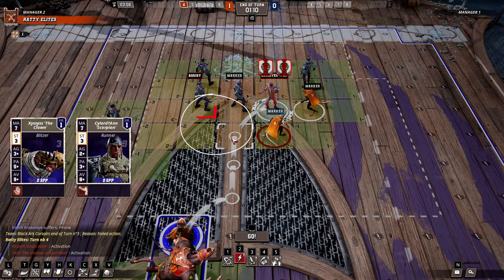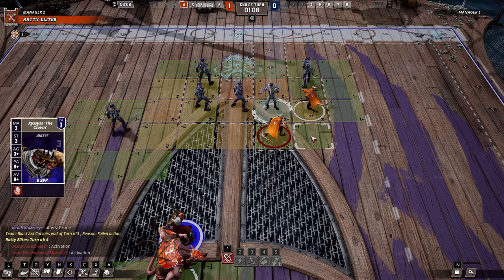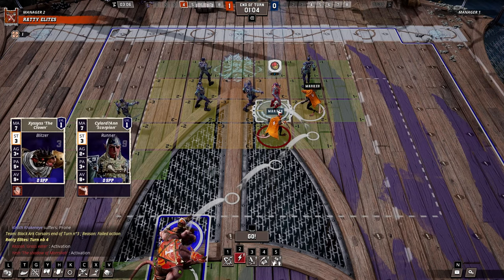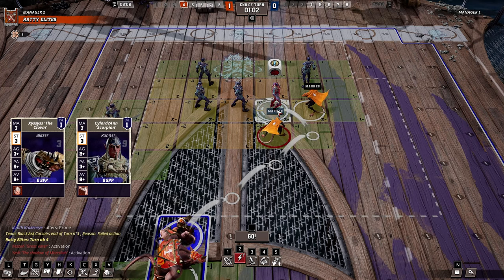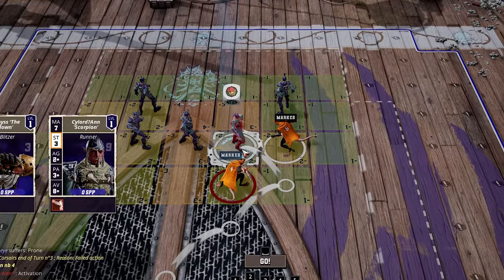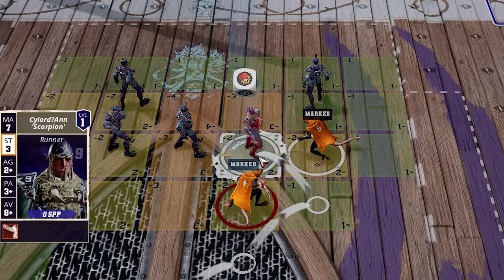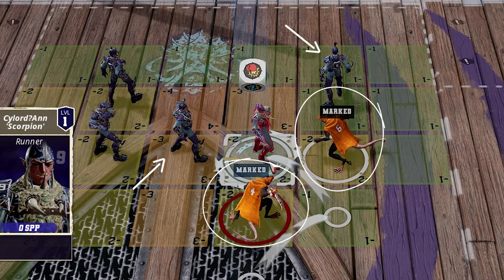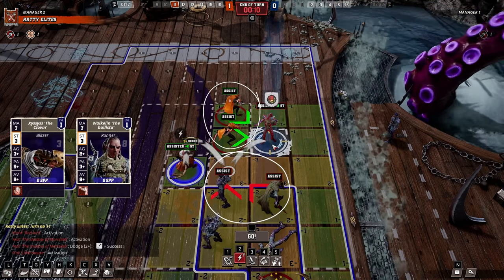This is why it's important to micromanage your angle of approach and to specify where you're standing when you attack, as positioning will determine who's actually assisting and who's left behind, ultimately impacting how many dice are rolled and your chances of success. Bear in mind, though, any of these assisting players who are in an uninvolved opposing player's tackle zone will not be able to assist, as they'll be considered marked. And you should also keep in mind that the equation applies on both sides.